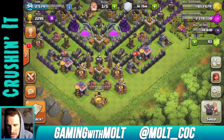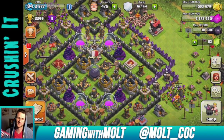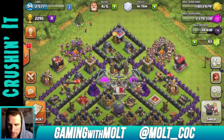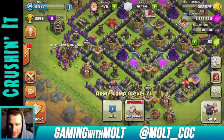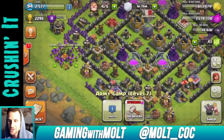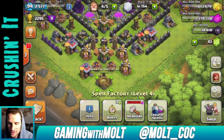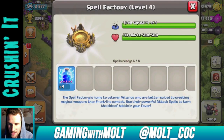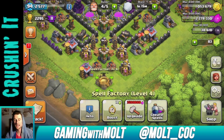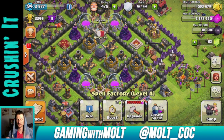I might throw my Town Hall inside otherwise I might just get one star — one star is not too bad. We have another army comp — I'm trying to crush using wall breakers and just getting inside some bases to get some serious loot. I have four lightning spells. I'm looking for bases that are kind of like mine with the Town Hall outside so I can stay up in Crystal League, because there's really good dark elixir up here.